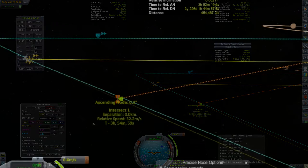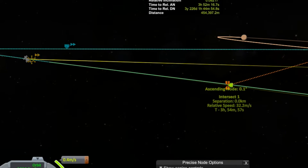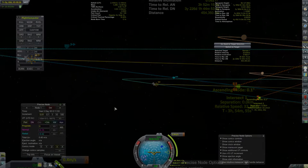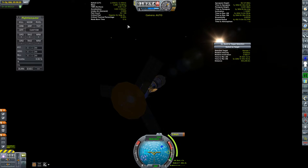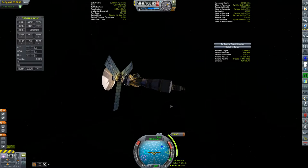We've got a closest approach of zero kilometers. Encounter speed is 32.2 meters per second, and that's in just under four hours. This is going to be the tiniest of burns, so I should probably turn down the thrust limiter on this engine — let's turn it down around 50.